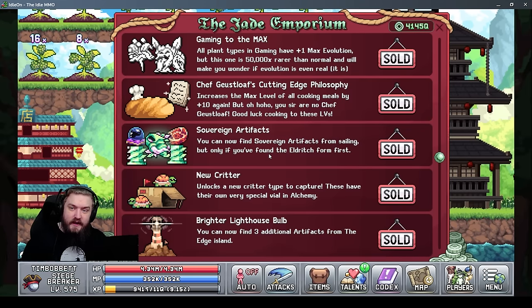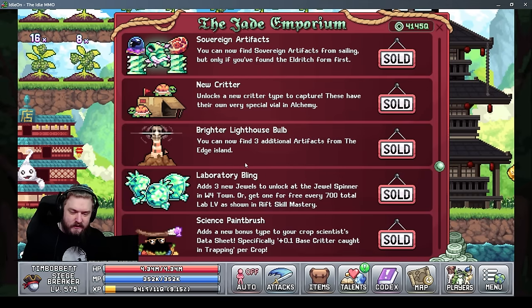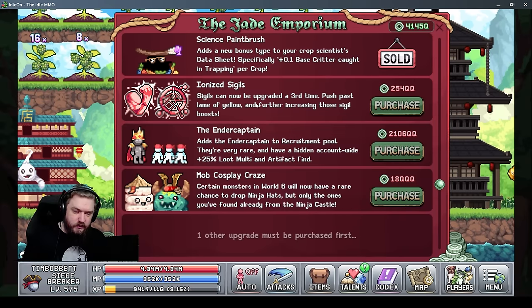Further down, sovereign artifacts unlocks a new tier past Eldrick artifacts in sailing — another multiplier for gains everywhere. A new critter (turtles) unlocks for trapping. Three new artifacts from the Edge Island, three new jewels with amazing bonuses requiring lab level to unlock, ionized sigils for a third upgrade on your sigils — you can preemptively level these if your golden sigils are already unlocked. Finally, an Ender Captain ship type, and at 18 QQQ jade, cosmetic ninja hats you can unlock out in the world.